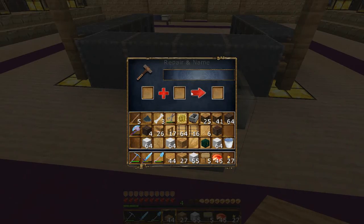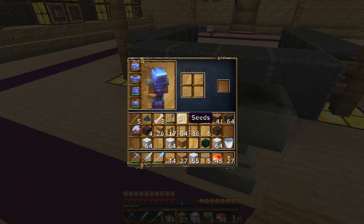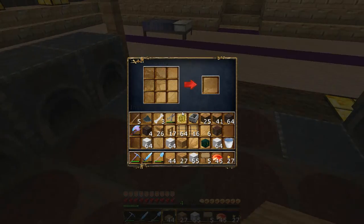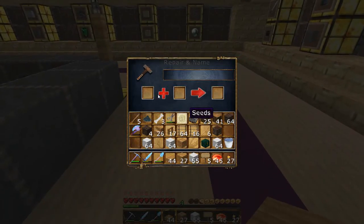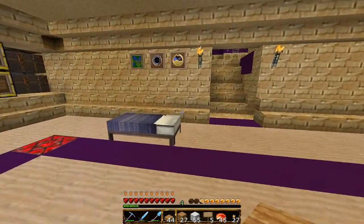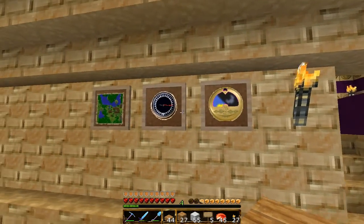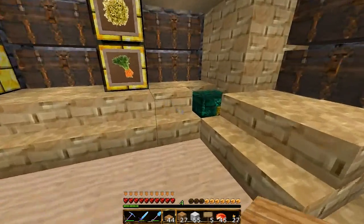That is a good interface, I really like that — that's amazing. It's the same for the crafting, but I like that one better. That's a very cool interface right there. I like the compass — really realistic. And the clock — it's all very, very detailed, which I like.